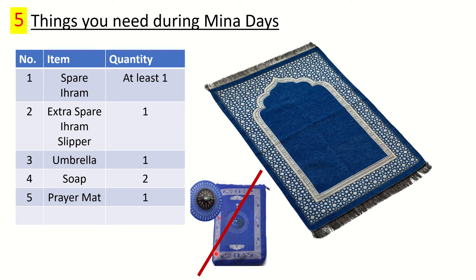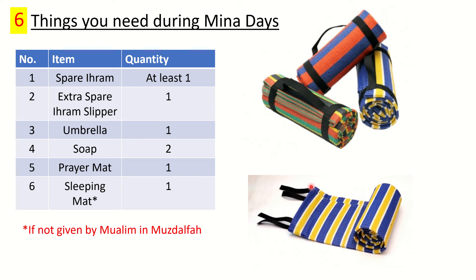Number five is a prayer mat. Don't take the thin parachute-type sheet — instead bring a proper thin carpet-style prayer mat. In Mina, Arafat, and Muzdalifah you won't be going to a mosque, so you'll be using your own prayer mat for five to six days. Get a proper one as it's the main item you'll be using regularly.